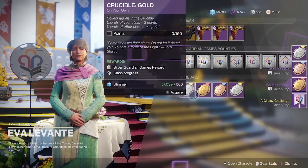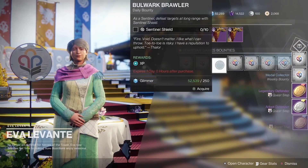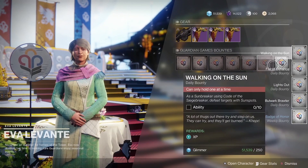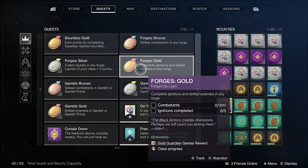Now that you've banked your first medal and earned progress for your class, you're going to head back to Ava and grab some medals and bounties. Keep in mind that the medals are going to vary by different activities and they're going to rotate on a day-to-day basis. These medals will have you taking part in different activities such as crucible, gambit, strikes, forges, and also the many planetary destinations available in Destiny. There's also a variety of requirements needed to complete each medal so every single one will not require you to do the same thing.